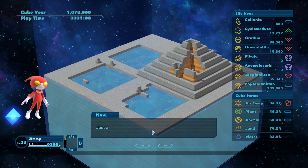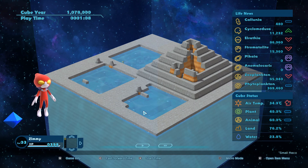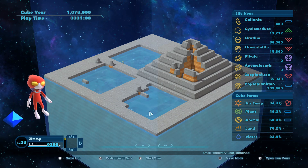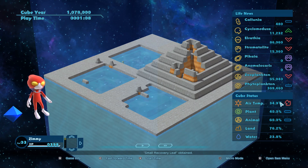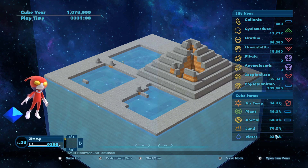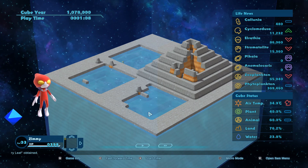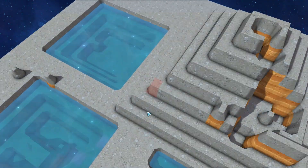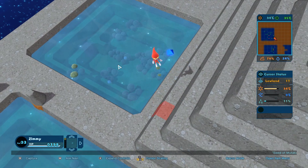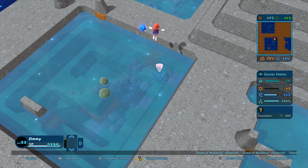Small recovery leaves. Let's begin. We now have an air temperature for plants of 41 degrees, animals 60%. Well, these guys have to grow first. Let's pick up our items first. Let's capture this guy here.